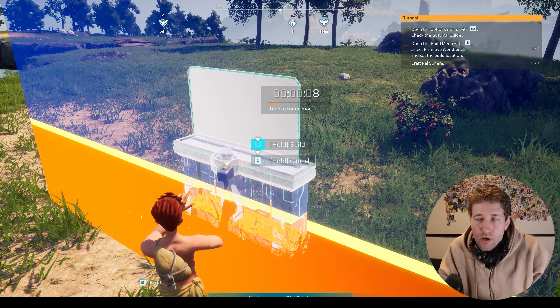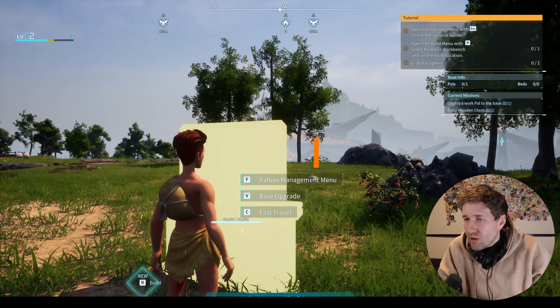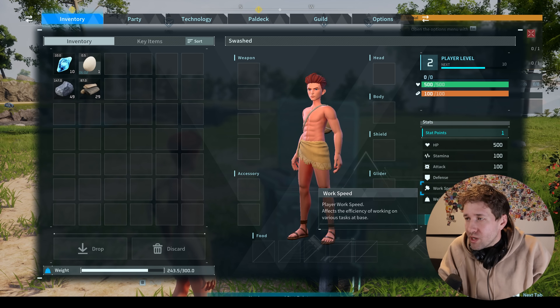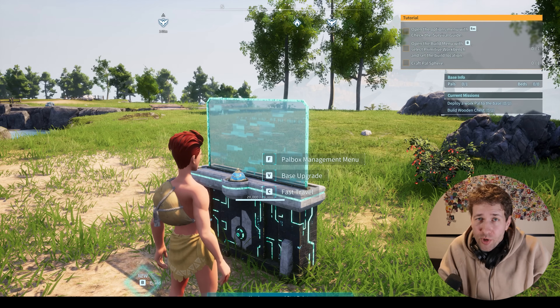We'll go ahead and build. Look how long it's taking to build something right now. After we get a couple of levels, we'll get some stat points, we'll be able to cheat our stats, and then building will be pretty much instant.